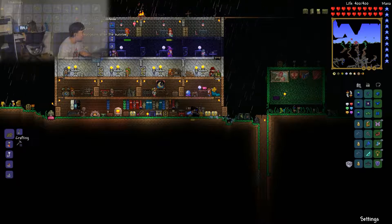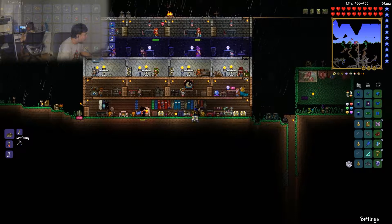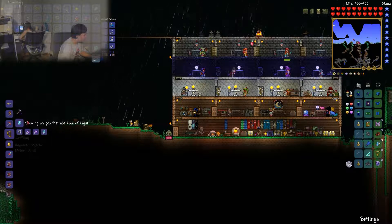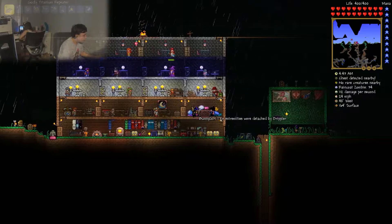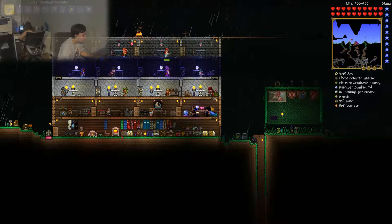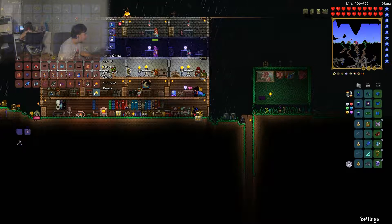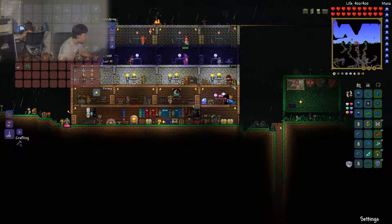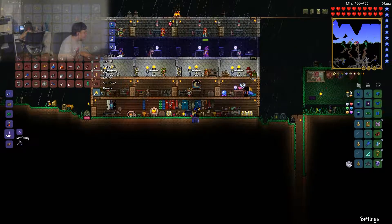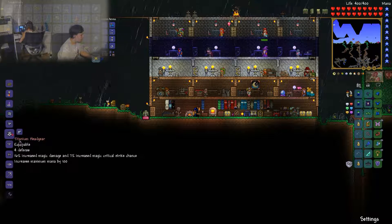I got souls of sight, hallowed bars, and fallen stars - oh wait, that doesn't come from the Twins. We have to make a magical heart - that's the only way we're going to defeat the Destroyer. I need 20 crystal shards, give me 20 crystal shards. We did it just in time too, we almost ran out of time. I've got my 15 bunnies in my piggy bank and 3 squirrels. I don't think we have any souls of night - looks like it's time to go get some.